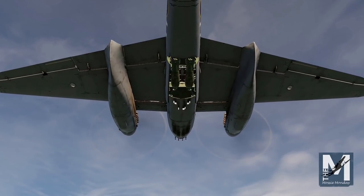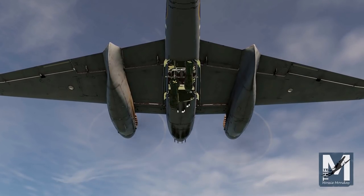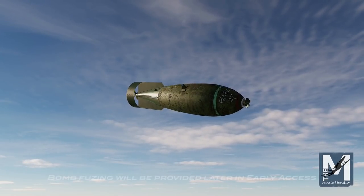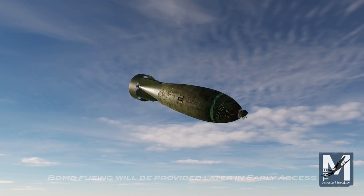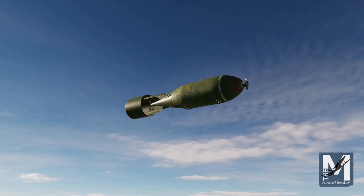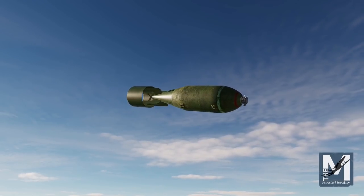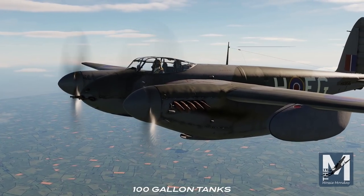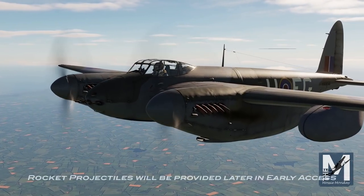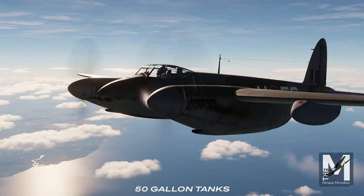The Mozzie Mark VI can carry up to 2,000 lbs of ordnance. The bomb bay can house either two 250 lb or two 500 lb general purpose or medium capacity short-print bombs. One 250 lb or 500 lb bomb may also be carried under each wing. If wing-mounted ordnance is not required, the addition of wing drop tanks can be used to extend the aircraft's range. In 1944, its ordnance capacity was extended further to include all-rocket projectiles that could be mounted under each wing.